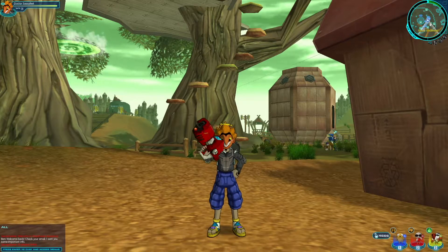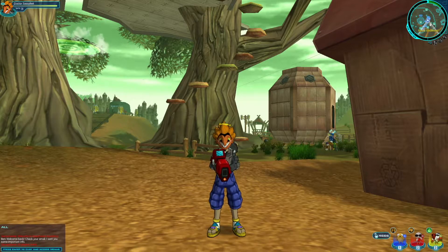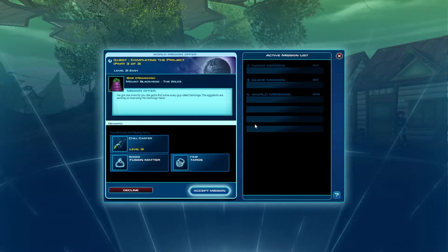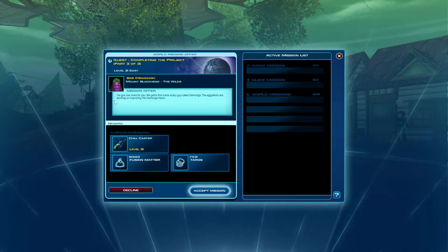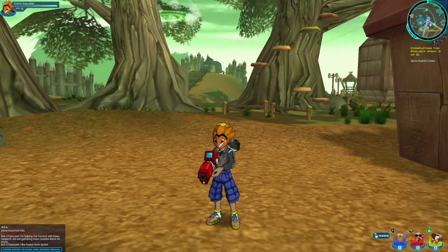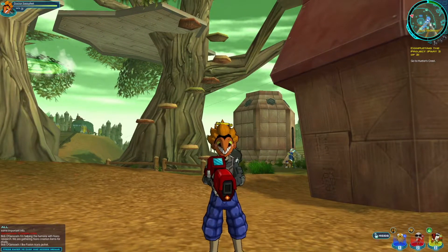Welcome back to FusionFall! We're out on Mount Blackhead, and Bob Oganush has one last mission for us. The mission is 'Completing the Project, Part 3 of 3.' We've got to find a scary guy called Demongo. The Eggplants are working on improving the Demongo situation, and it seems like everything else will be in the Darklands — I'll meet you guys there.